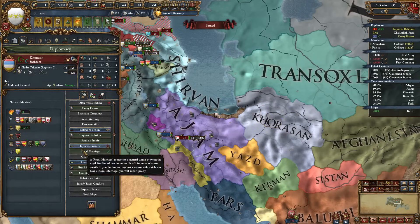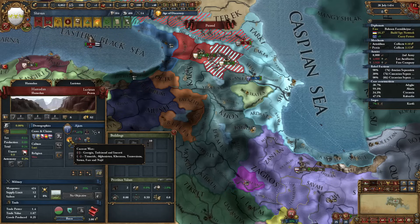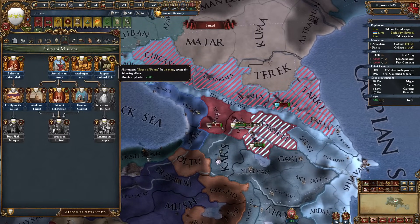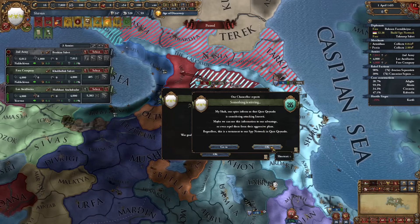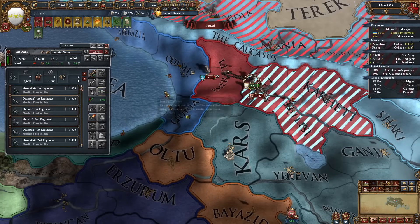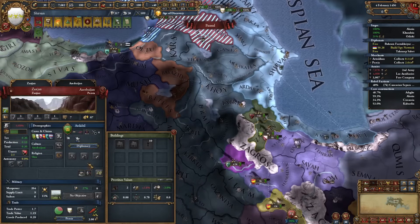I think we could go for a claim on Khorasan - they actually just lost their alliances as I was speaking. So hopefully we can get this claim fast and expand over there. Here's our level 4 military technology. Ajam is getting destroyed right now. We now have over 50 prestige - another mission completed: monthly splendor plus 3. Our spies inform us that Karakayunlu is considering attacking Imereti, so we need to occupy these provinces right now.